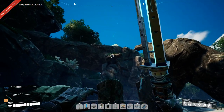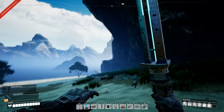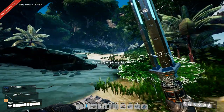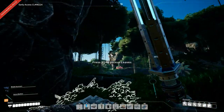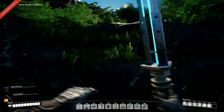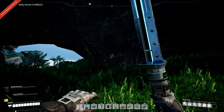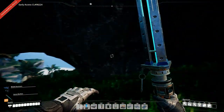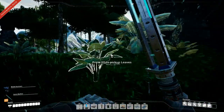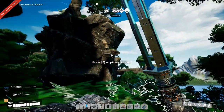There is a power slug up there - I guess we can get that later. Let's go around. What is that? Limestone, I don't care. Can we get up there somehow without having to build our way up? Doesn't look like it - we'll leave that power slug for now.